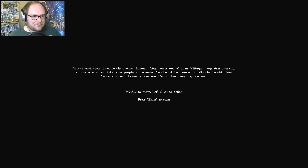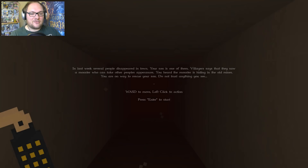In the last week, several people have disappeared in town. Your son is one of them. Villagers say that they saw a monster who could take other people's appearances. You heard the monster is hiding in the old mines. You are on your way to rescue your son. Do not trust anything you see. WASD to move, left click to action, enter to start.